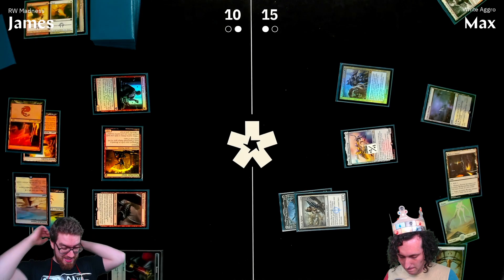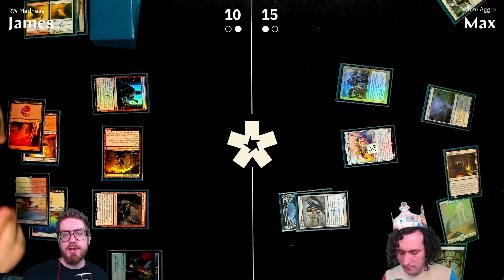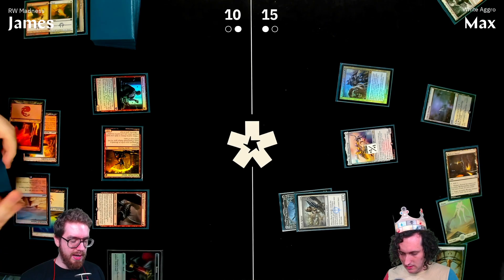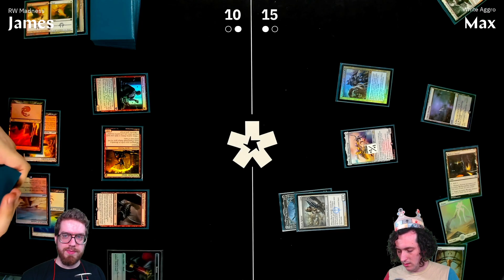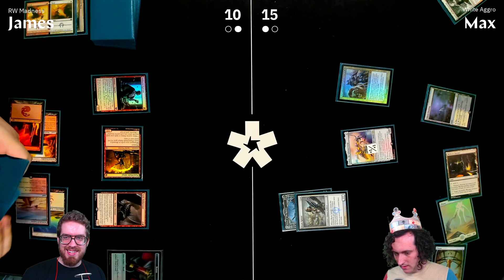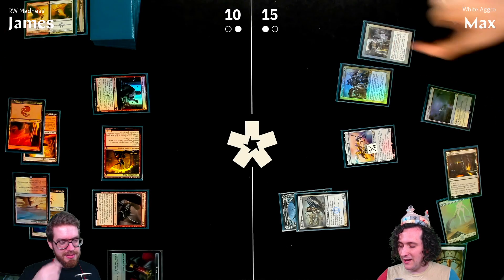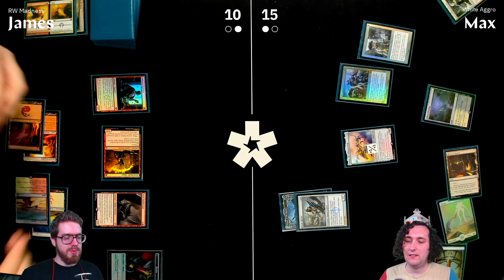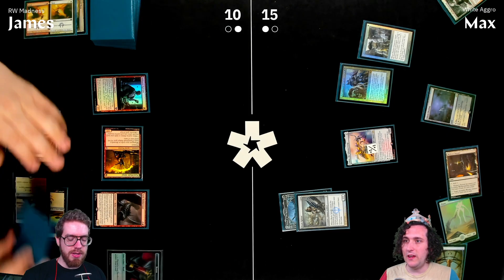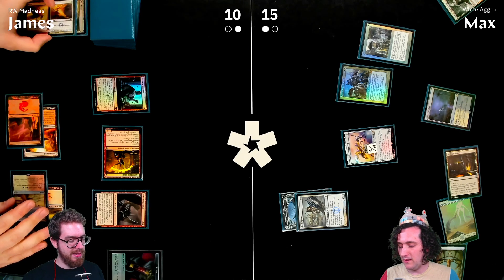Surly Badger Sword was printed in a Commander set — the 'cat egg lady' or 'Panini lady' commander. James decides it's time for Thraben Inspector.